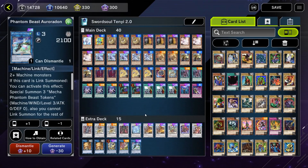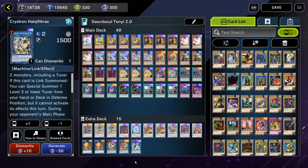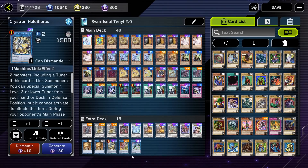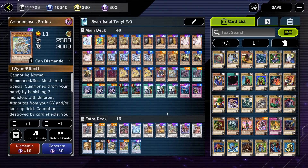My build is a little bit more in line with some of the more standard builds. At the start of the season I did some testing in a build that did not use Protos and was not using the Halqifibrax, Auroradon, and Deskbot line. As I mentioned, they're not essential to the deck's function. You can certainly play the deck without them. So if you're trying to build the deck on a budget, you could get away without Halqifibrax, Auroradon, and Protos, and still be playing a core Sword Soul deck.